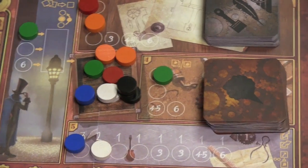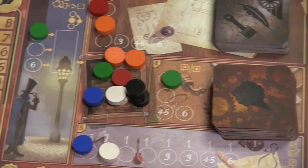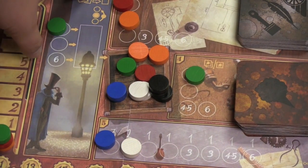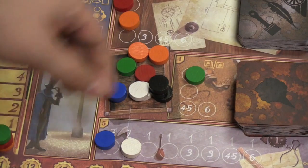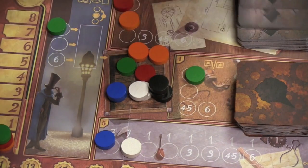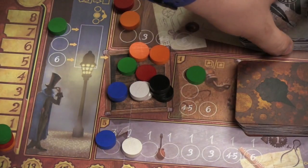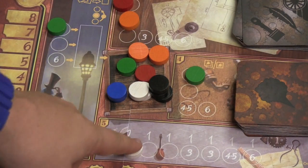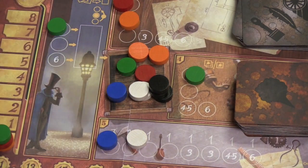After players have placed all their tokens, we start resolving each section in order. Section one is simply to check your car to see what its volatility is at that point. Then we go to the back alleyways — when you go there you can look at someone else's hand and steal a card from it. You can go to the patent office: draw the top three cards, keep one, and put the other two on the top or bottom of the pile. Or you can move one of your other tokens farther up the track it's on.